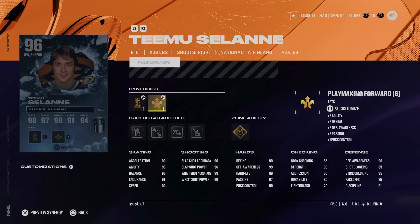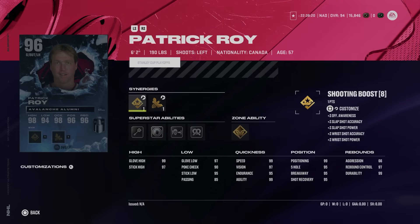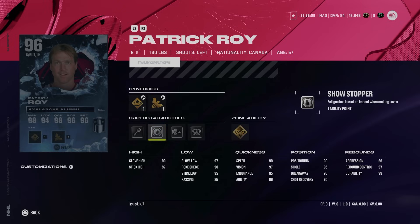Teemu Selanne has max shot, max hand stats, body check is a little low — pure winger, you know what you're getting. He does have gold Snipe. Let me know in the comments if you found gold Snipe to be good since the recent buff. Wheels and Edges is great on the 99 skating; Ankle Breaker and Born Leader you can probably avoid. It's Teemu Selanne — you know he's good, but if you really like him you probably have his power-up icon. Finally, we've got Patrick Watts at 96 — probably one of the better smaller goaltenders, but unless you're a fan of him, not really much of a point investing in this one.